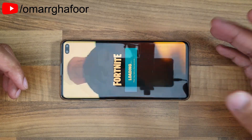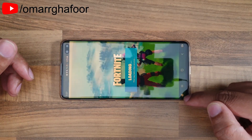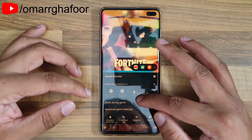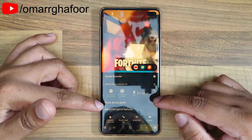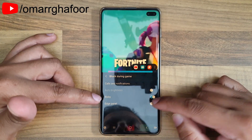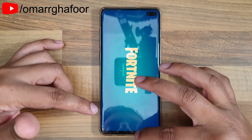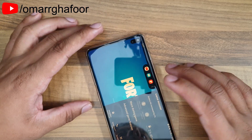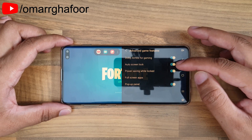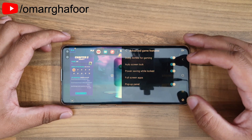If you swipe in from the right, you get all these options. When you select the little joypad icon, you get options like being able to block notifications during the game — you can block Bixby, block the edge panel, and all that kind of stuff. You can also go into Advanced Game Features and further configure it, such as auto screen lock, power saving mode, and stopping those from happening during gameplay.